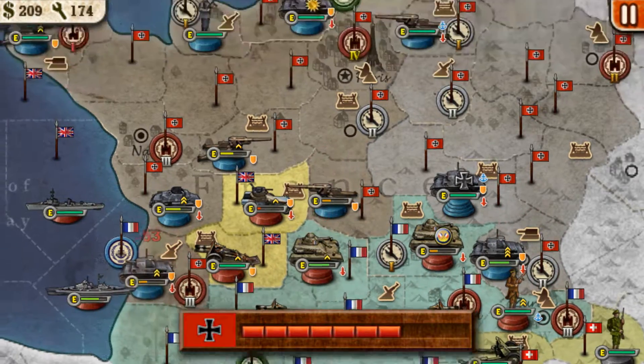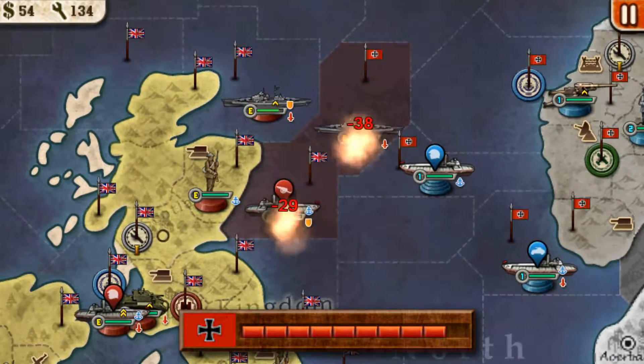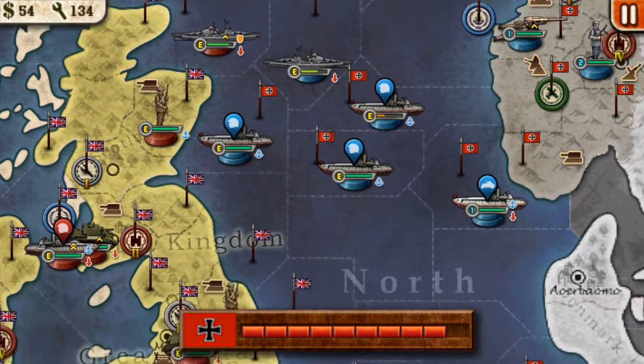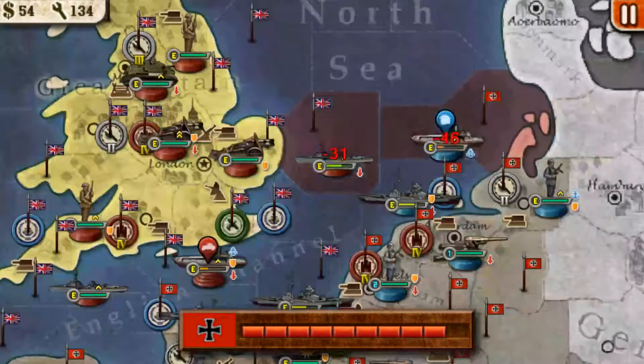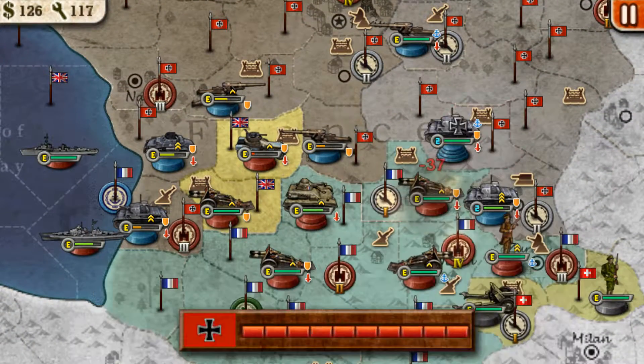France will waste a lot of its troop health on trying to get to the Switzerland city. So that's going to help you, because less troops, you know. They took out the French commander tank — now it's basically easy pickings.